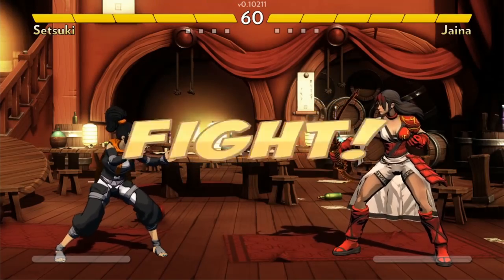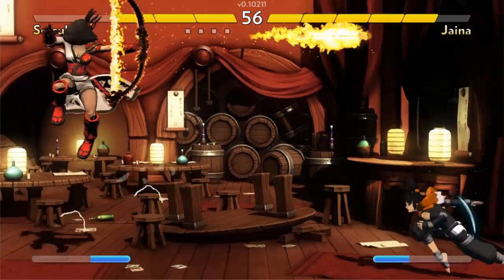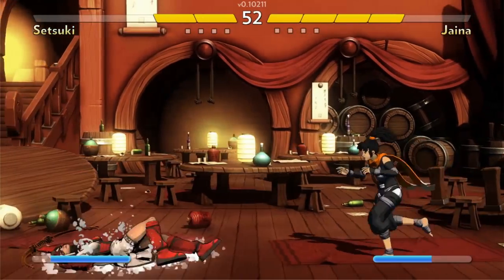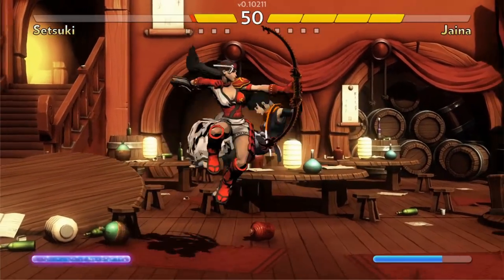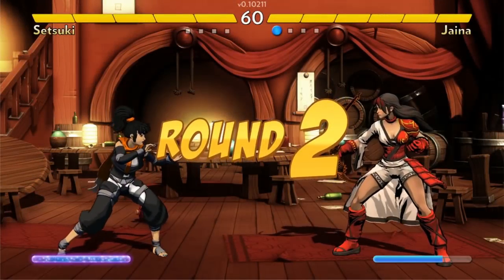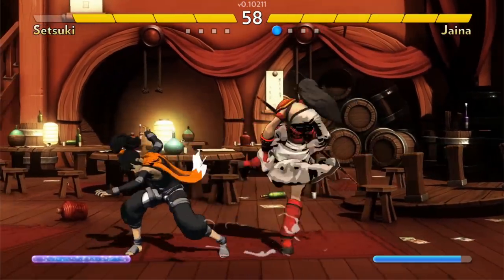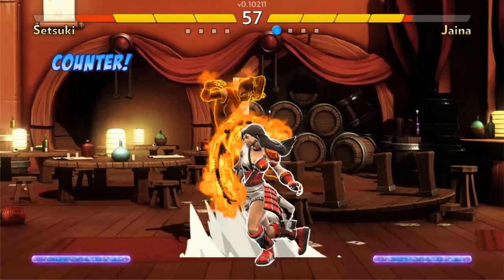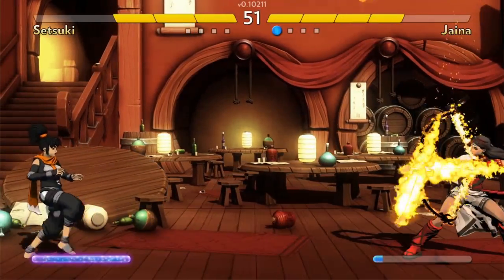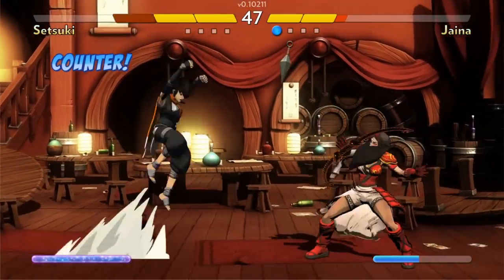There is a super meter in this game, which plays an interesting role because of how damage works. Supers in a typical fighting game are for turning fights around and dealing big damage to an enemy. But in a game where damage is always preset to a number of health meters per hit, supers have a different function — most of them are designed around utility.